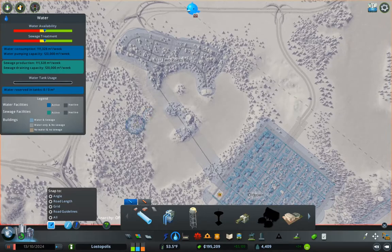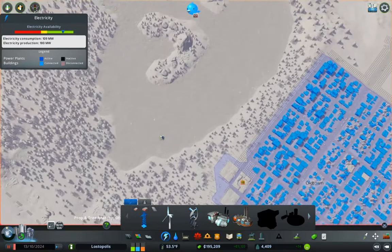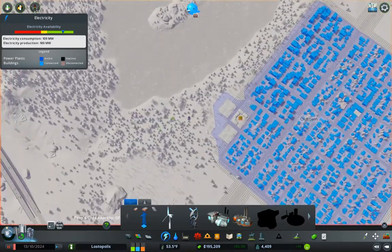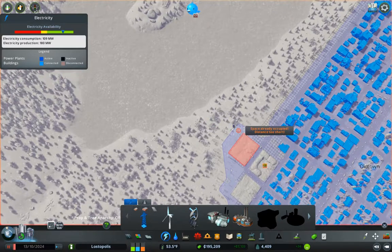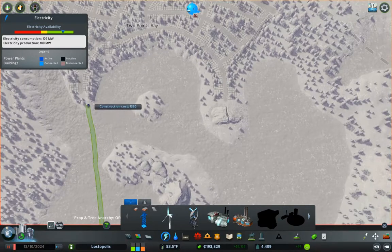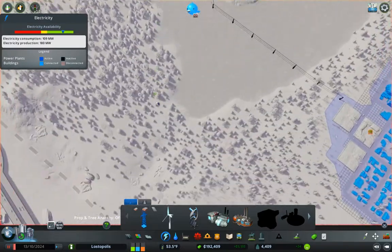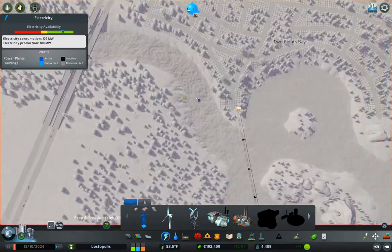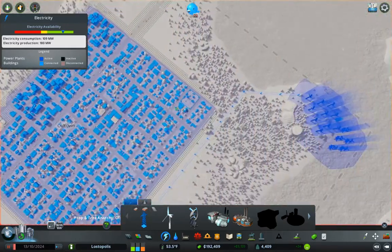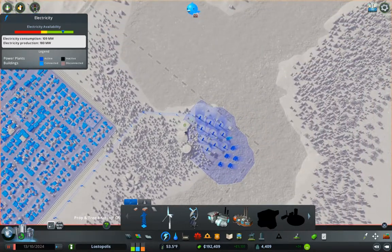You know what else you need over there? Power. We need power. So how are you going to get power over there? I'm going to build a wire — and you're going to go right across the water with it, of course. What else did you expect me to do with it? We're going to need more power though, so build some.